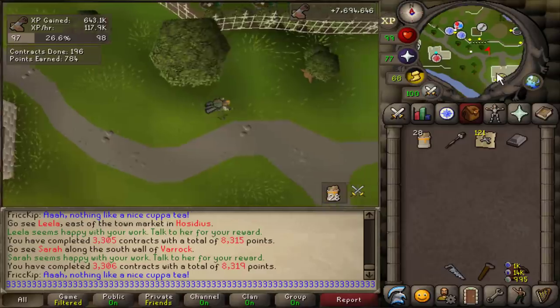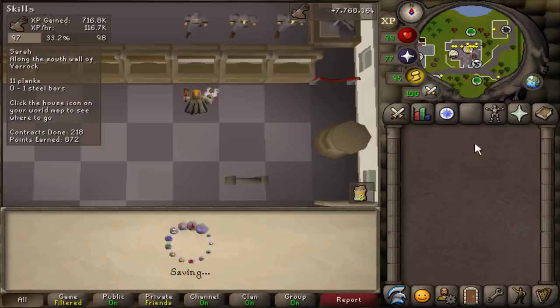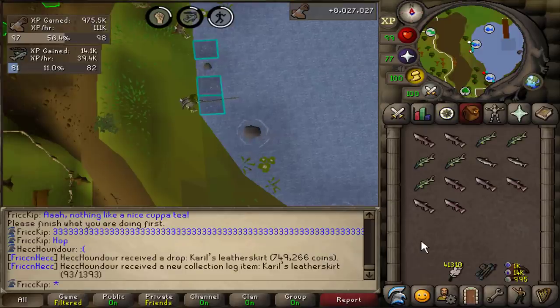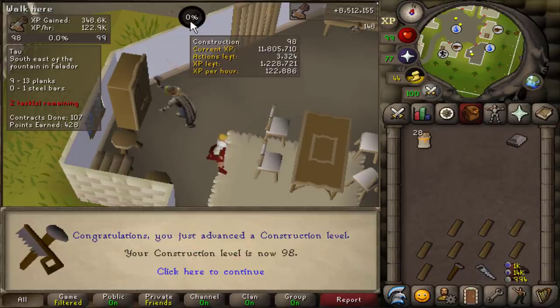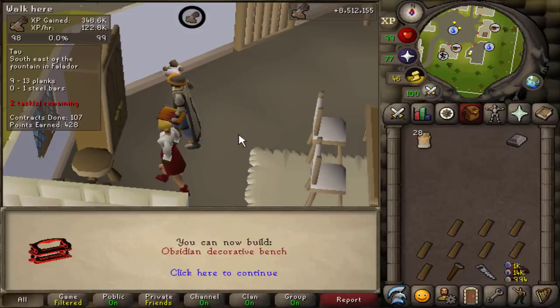Spook just got 70 prayer. Spook's about to start doing Barrows, so I'm giving her some gear and also making her a Fury — I think it was an Onyx I got from Zulrah. Fury number two has been created — now we each have one. Level 98 construction! The hardest level is out of the way because 97 to 98 is the most XP between levels that doesn't get you a 99. We are now on the final stretch.